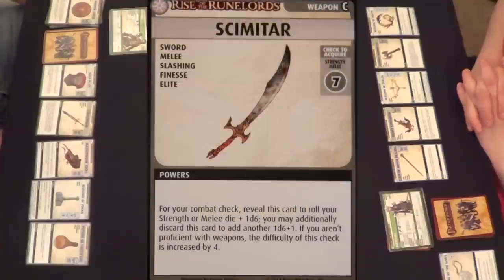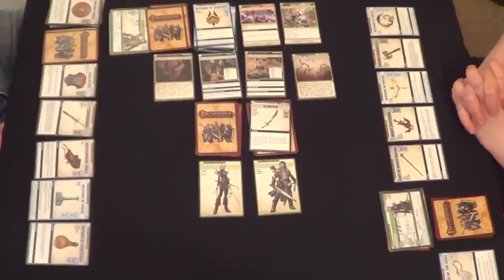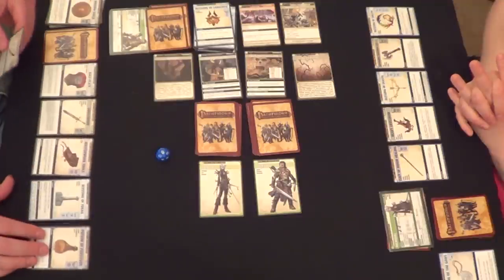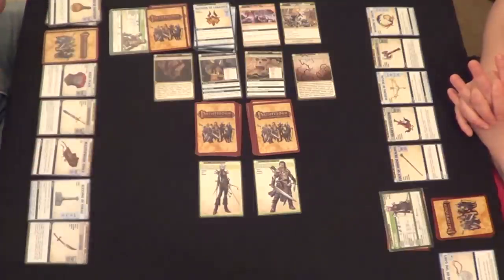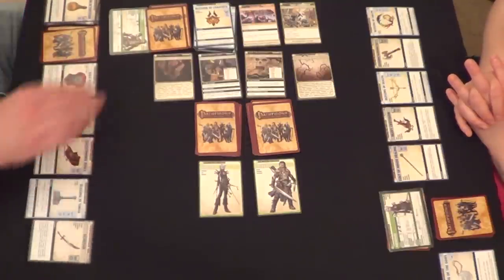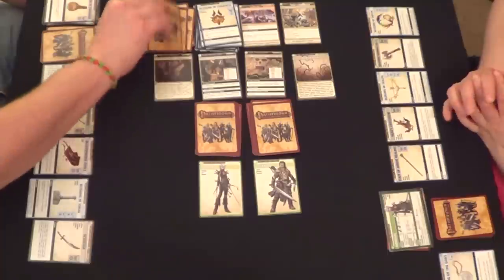A Scimitar — a Strength Melee 7. All I have to do is roll a 2 with a D10. Yes I can! I want to get rid of this Potion of Fortitude. I'll just stick around this place and explore again. I've got four cards — I don't think I need to. Oh shoot, I can't help you now because then I would get stuck there. I think I'm alright with my staff of minor healing — don't worry about it.